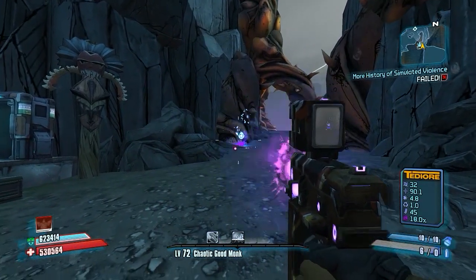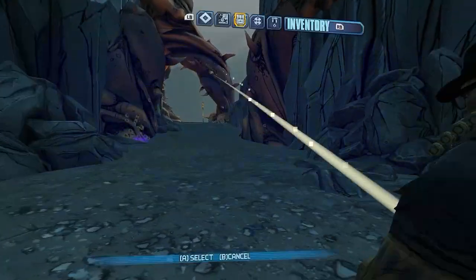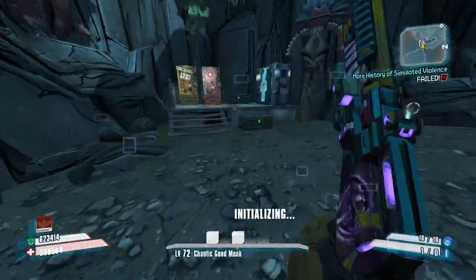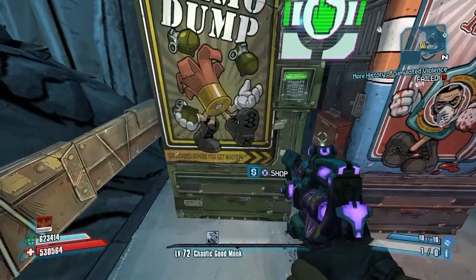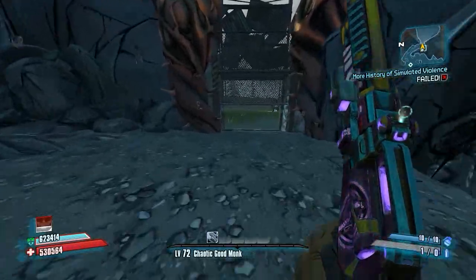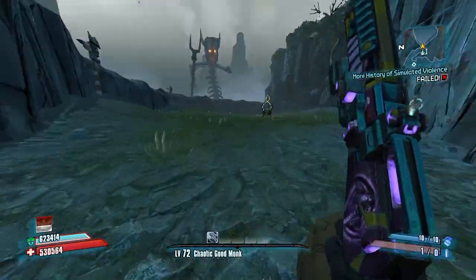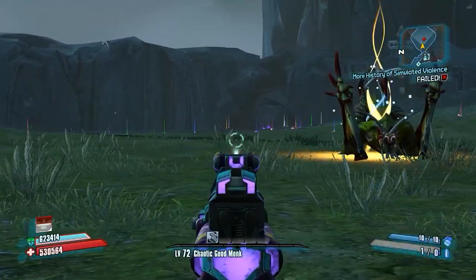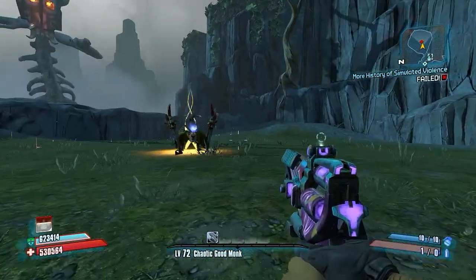For the Veracidus fight, you'll want the Trespasser to kill the chief, since he has a pretty big shield. I killed him once already to prep — it wasn't too tough, took about 30 seconds at most.